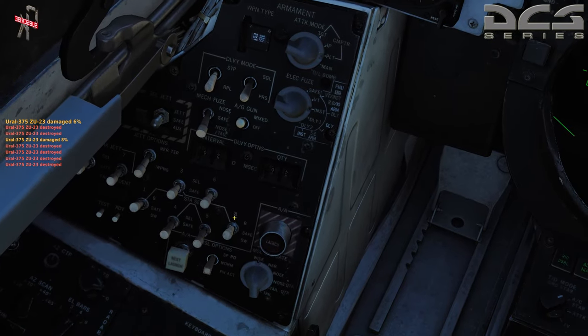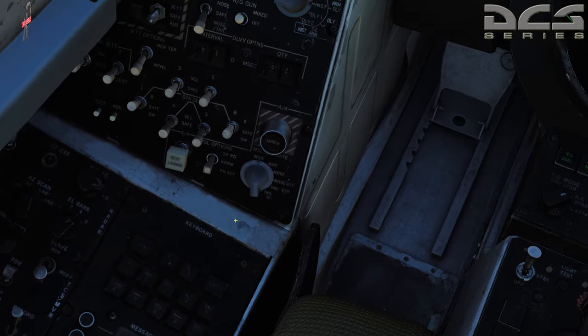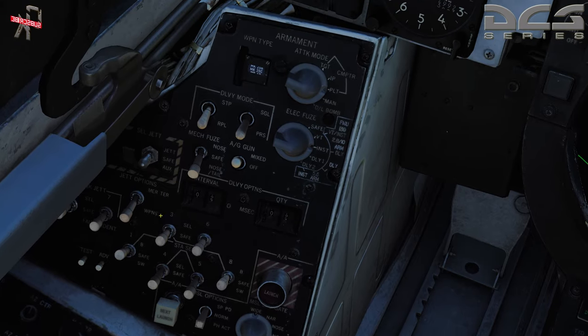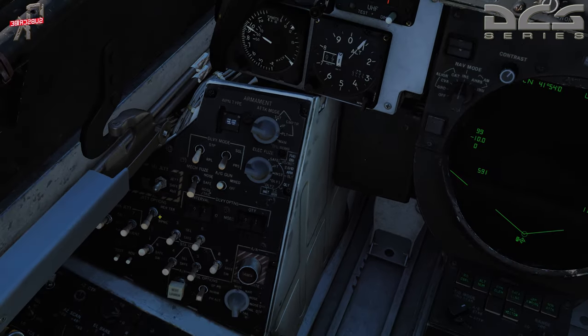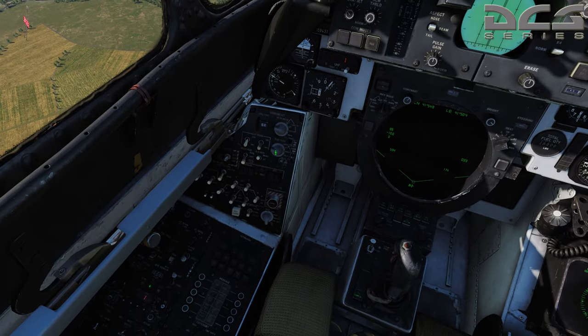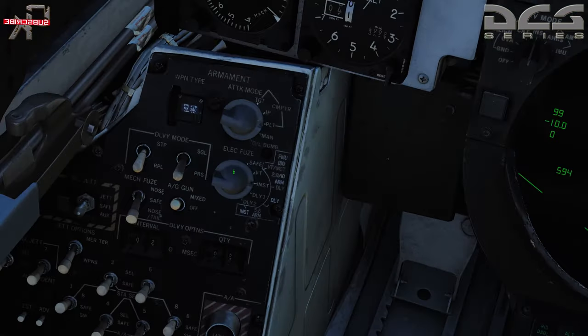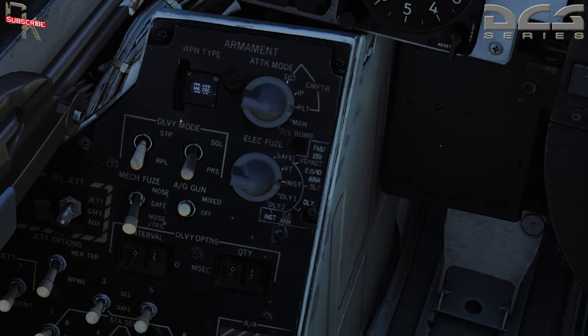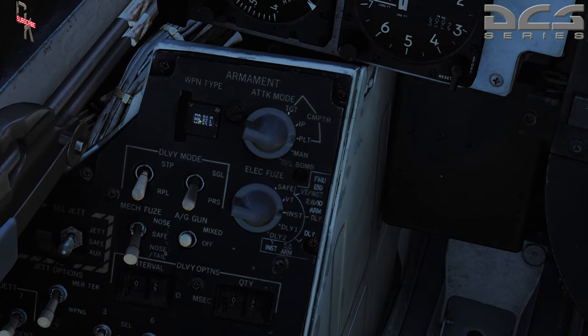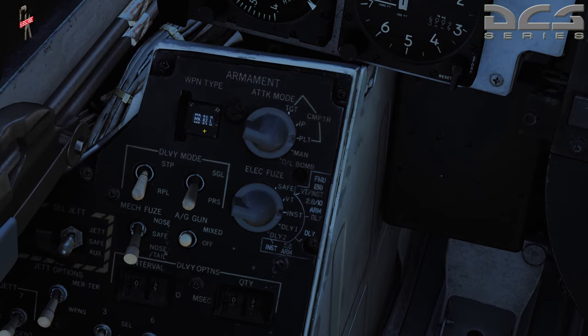So we've taken a look at the Mark 84s for a nice torpedo bombing attack, and we took a look at our cluster munitions for a nice area attack. Now let's go ahead and take a look at the Mark 82s. If you're not using the high drag, they're very simple — you just use them the same way we did the Mark 84. With Mark 82 low drag that's your dive bombing. The same way — point the nose down, find your target, release them, and they come screaming down. But what we're going to do is high drag.